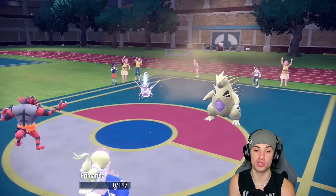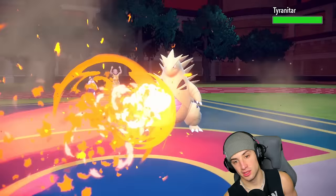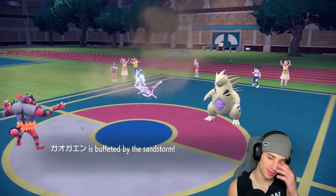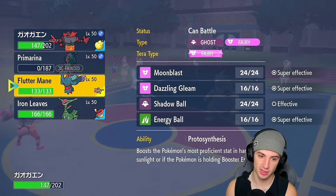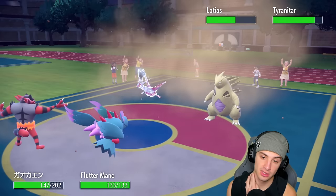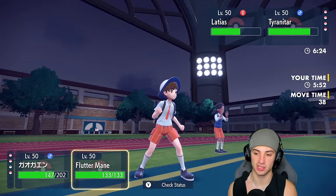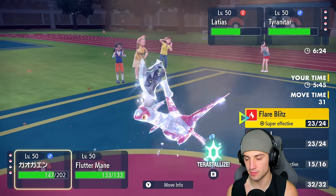I tried to get a burn on Tyranitar but no chance. It really could have been a great turn. From here, going into Flutter Mane isn't bad but Latias is still around. I think I'm still going into this slot — I doubt they have Tera Blast. Going into Flare Blitz and Dazzling Gleam — probably our best bet. They have Amoonguss we can damage with, and Landorus. Dazzling Gleam is our best option. Flare Blitz and Dazzling Gleam coming out.